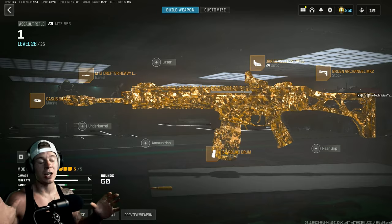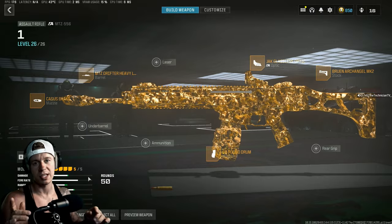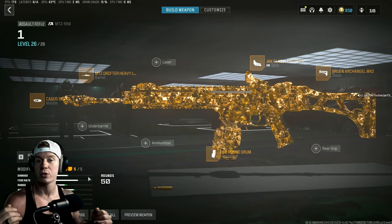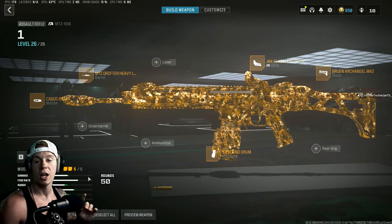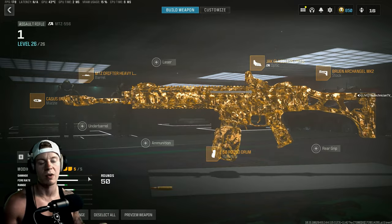What's going on guys, welcome back to the channel. I'm gonna give you guys the best long range meta for Season 4 Reloaded in Warzone. If you're tired of using the CAR-98, use either of these two ARs. Let's get started — this one is the MTZ 556. It's an AR with no recoil whatsoever.